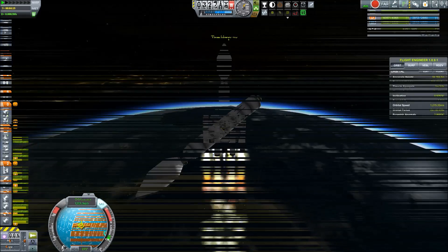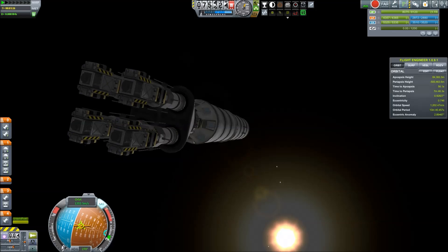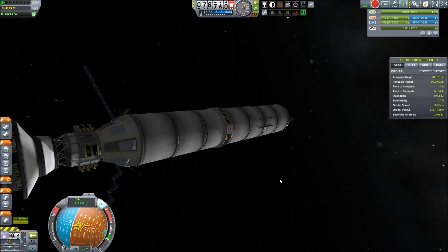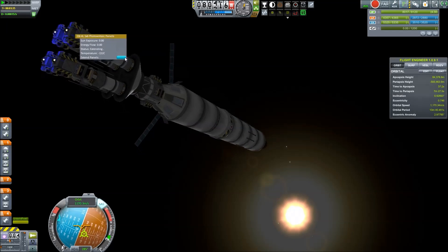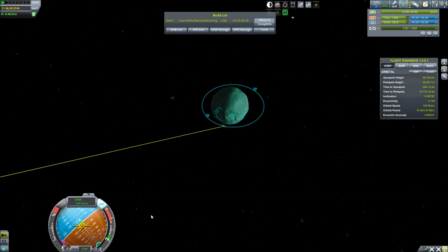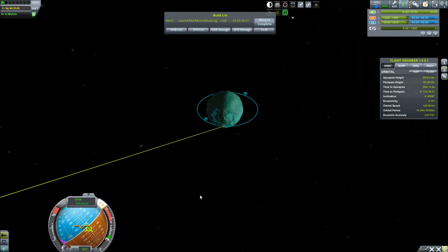I know I'm going really fast. Next up is the satellites for Minmus. I did make a bit of a design mistake on the Minmus ones — I made them small but put a too-powerful engine on them with no RCS, which gave me a really hard time putting them into the right stable orbit. But we do get to Minmus.